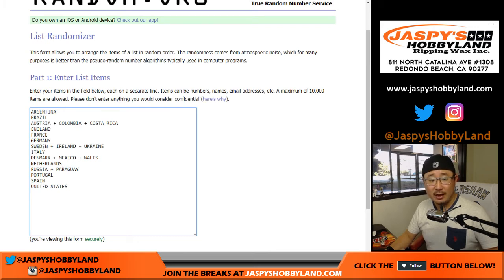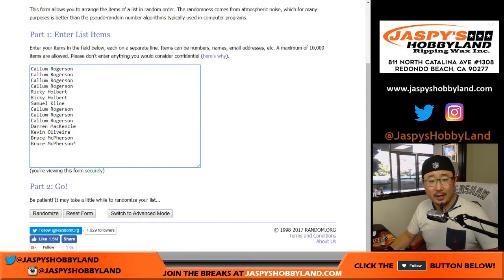Here are the countries. If we happen to pull a card from a country that's not on this list, we'll randomize it to one person — that break is one lot if there's more than one. And guys in their club shirts will obviously go to the national team they play for.